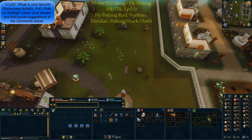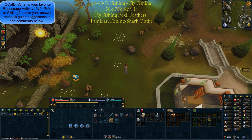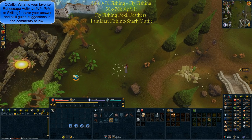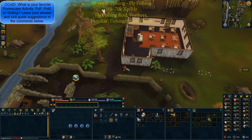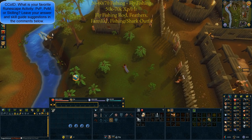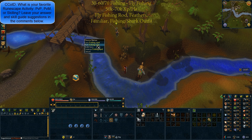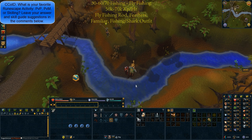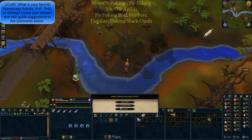From level 30 to 60 or 70 fishing, we're going to be doing fly fishing. This is roughly 50 to 70k XP per hour. You'll need a fly fishing rod, feathers, your familiar, your fishing and shark outfit, as well as a few fishing urns. The best place to do this is to the east of Barbarian Village and to the south of Edgeville. Right-click the spot and click lure to start catching trout and salmon. It's recommended to drop them or use the consume option on your shark outfit so you can AFK until the fishing spot moves.